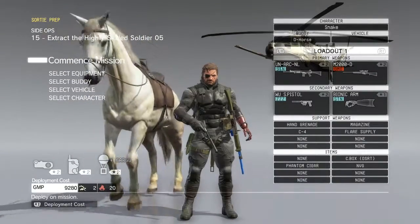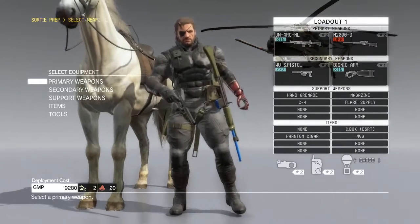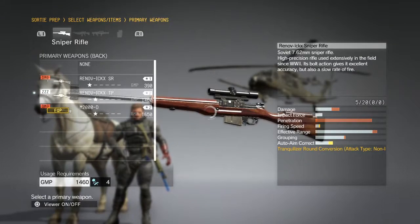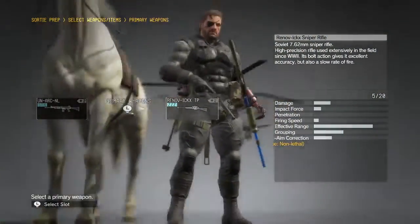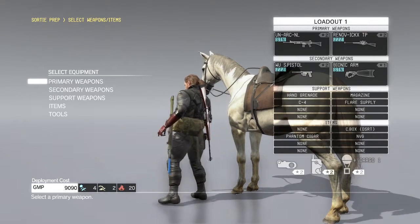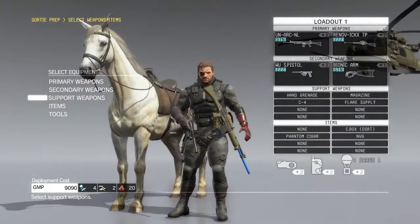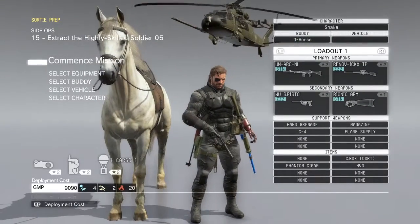We're going to chill here because this is probably the fastest way to get there. I kind of want to show off this new weapon I got — it's the Rinov-EKXTP. It is basically the equivalent of the Mosin-Nagant off of Peace Walker. That's the tool that makes it so you can shoot them and they'll just fall over and be like, what's going on? We're going to do it all non-lethal this time around.